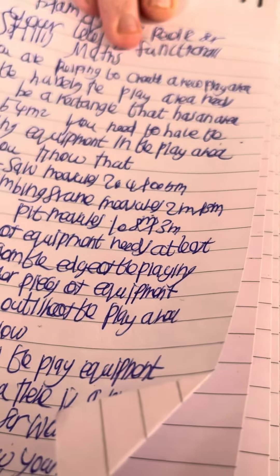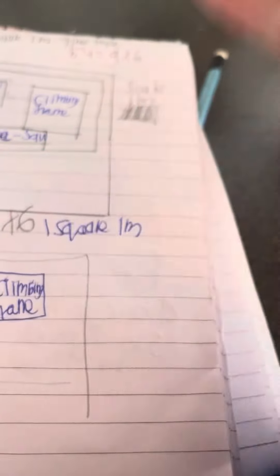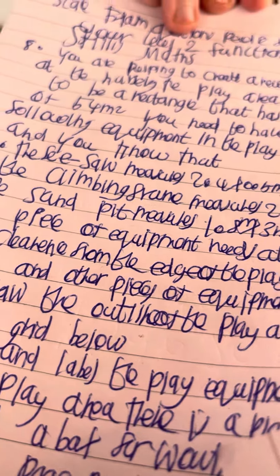Next one is going to be 2.4 metres by 5 — that's the climbing frame. So 2.4 metres by 5, and I'm going to write climbing frame. And here we have the sand pit, which measures 1.8 by 3. So I'm going to write sand pit.